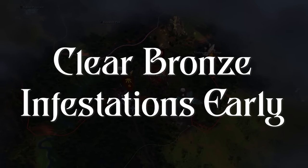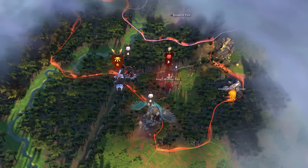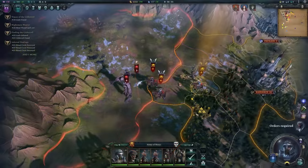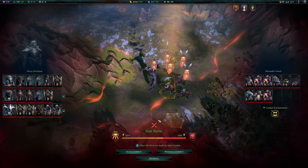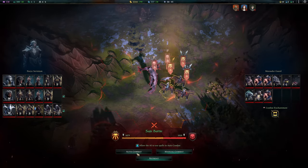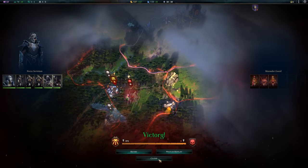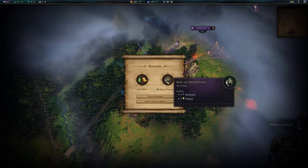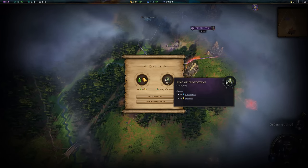Clear Bronze Infestations early. Infestations are like barbarian camps in Age of Wonders 4. If left alone, they will eventually spawn enemies that will raid your cities and harass your armies. These infestation camps come in Bronze, Silver, and Gold tiers — the higher the tier, the more dangerous the army. Silver and Gold encampments are dangerous and will require strong armies to defeat. But Bronze encampments can usually be defeated very early in the game. If you see one close to your starting city, consider yourself lucky. Prioritize killing it with your main army, as these grant a lot of experience to level your hero, powerful hero items, and extra resources to boost your city.